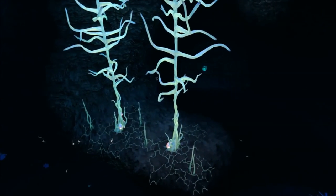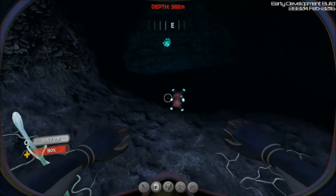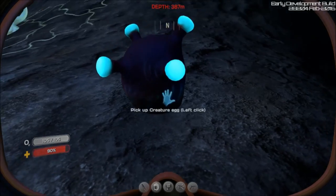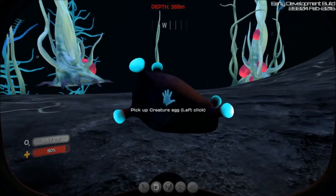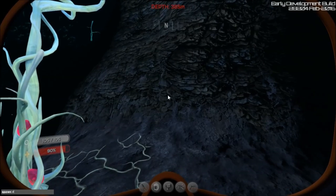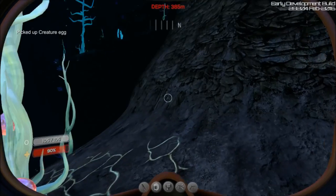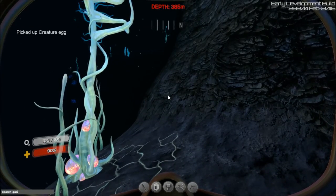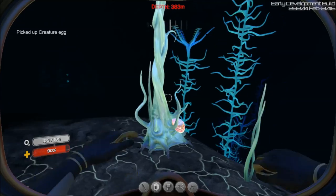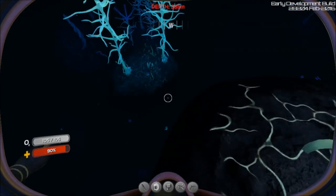I wonder where the shocker eggs are — let's see if I can spawn one. There we go — there's the shocker egg, and it's moving and clipping through the ground. It takes up four slots. If you want to see the reefback — spawn reefback egg, there it is. And the gasopod — spawn gasopod egg, there it goes. They're supposed to be found over in the safe shallows where the gasopods are. I'll have to look around for them and see if they're available yet.